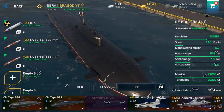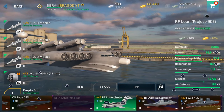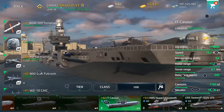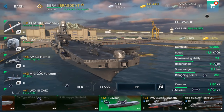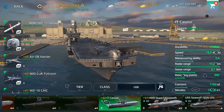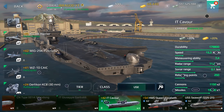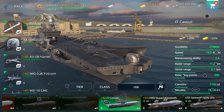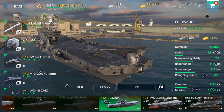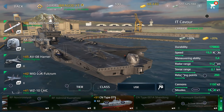Now let's talk about the gold warships in tier 2. First, there's the RF Loon — the fastest warship in the game, reaching 55 knots. Then there's the ITKABUR aircraft carrier. Remember, gold warships give you 20% more dollars and 20% more gold. The ITKABUR has a fighter, strike fighter, helicopter, cannon, and missile battery. However, it lacks torpedoes or grenade launchers to fight enemy submarines, which is its main drawback.